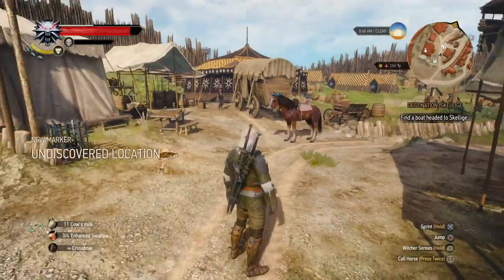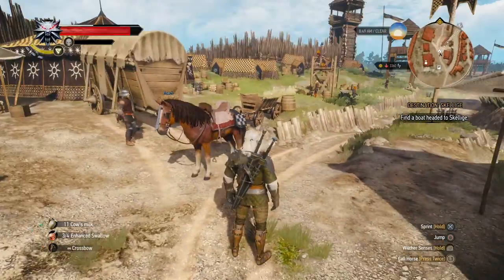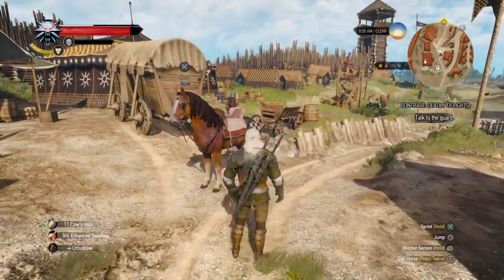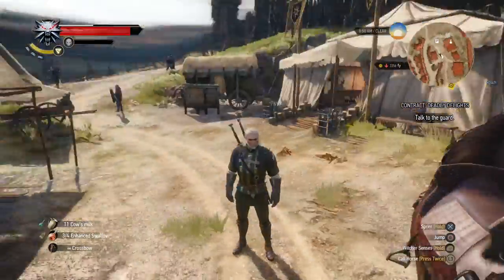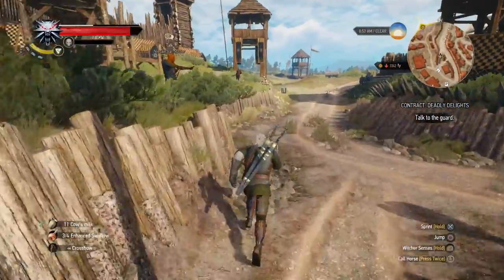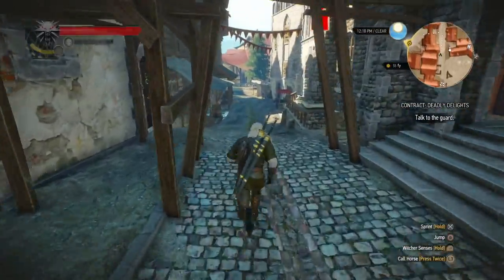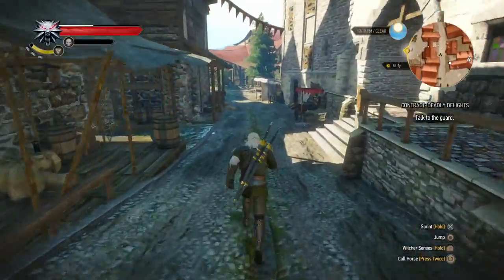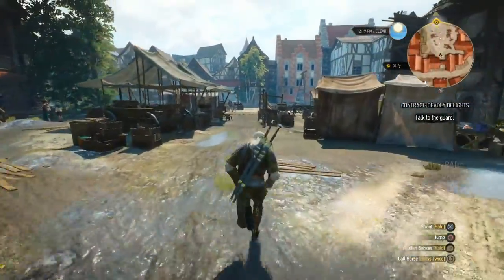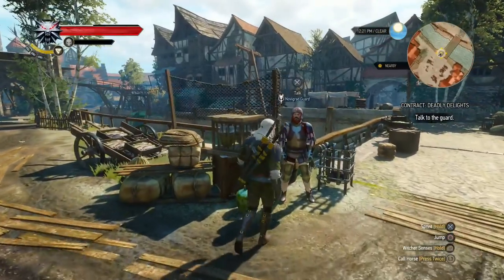There are a few undiscovered locations nearby, but that's our first contract of the day. I think we have time for another one. So next up is the contract 'Deadly Delights,' and for that we need to talk to a guard in Novigrad. So I'm gonna head there. Back on Hierarch Square in lovely Novigrad — I'm gonna talk to the guard that posted the notice about something called 'Deadly Delights,' near the fish market.